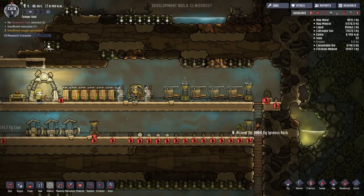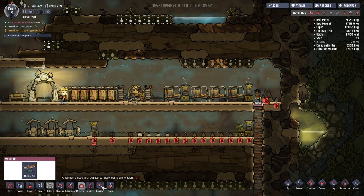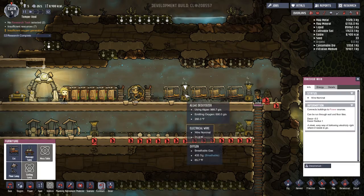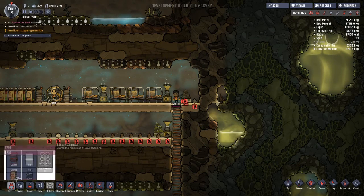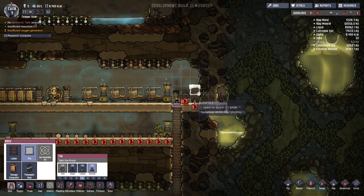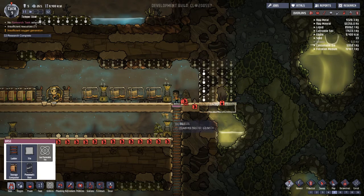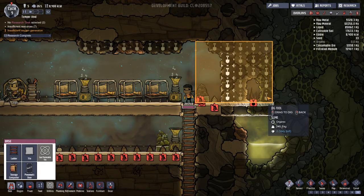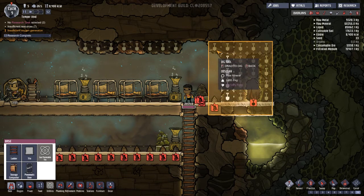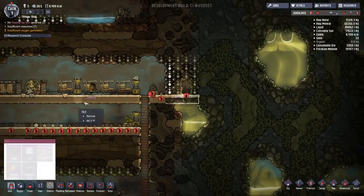We also want to build another bed, so let me pause time real quick to get this down. I'm looking at furniture for the bed. I think we can quickly build tile over here and dig out some of this wall without jeopardizing our duplicants' health. We'll prioritize it at nine so they go for it right away and it shouldn't be a problem.